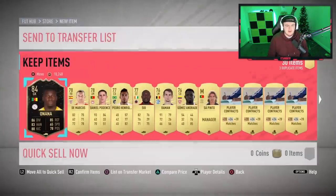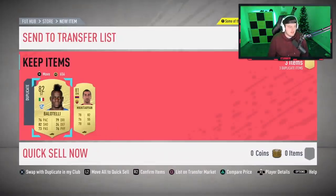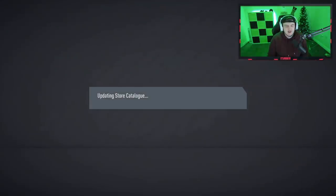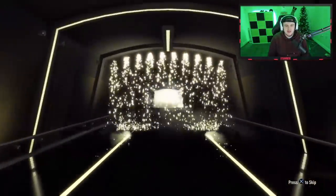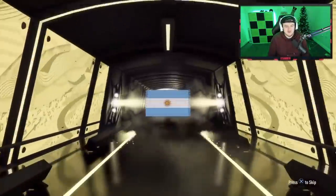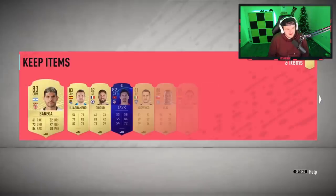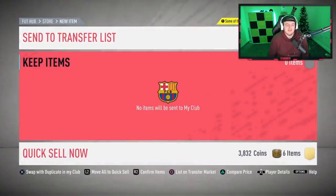I was about to scream. Inform Onana — he just wants to shove our faces in it. He insists on being in every pack. Now it's time for the 100k pack — can we get something good? It's gonna be a board, not a walkout. It's gonna be Banega — wow, from a 100k pack? Terrible, absolutely terrible. You need to sort yourselves out. But you know, I had the same with my rewards — it's just EA, isn't it.